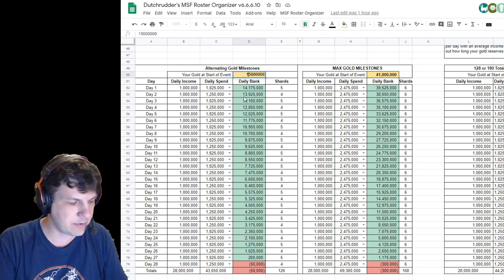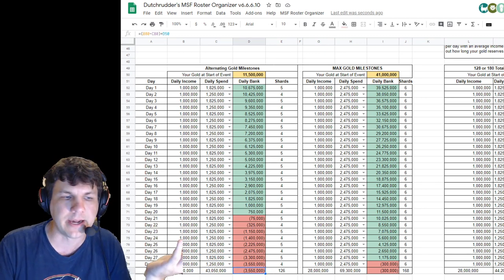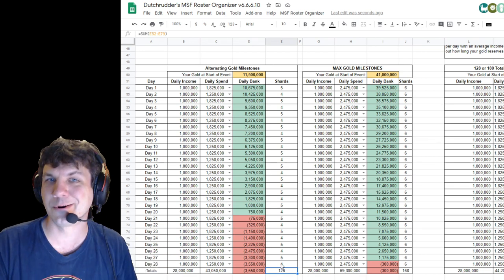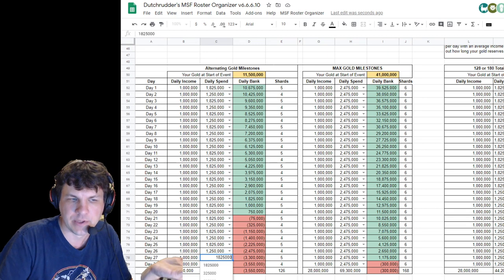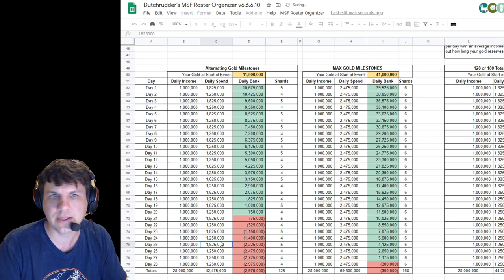If you go down to the bottom here, I added gold calculators with some examples. I actually started with about 11.5 million so I'm going to put my 11.5 in here. I'm going to spend 1.825 per day and I can see I'm going to be at a deficit of about three and a half million, which means I'm not going to meet my goal of 126 shards. So either I need to get more gold through offers or get lucky with an orb drop, or I need to change my expectations.